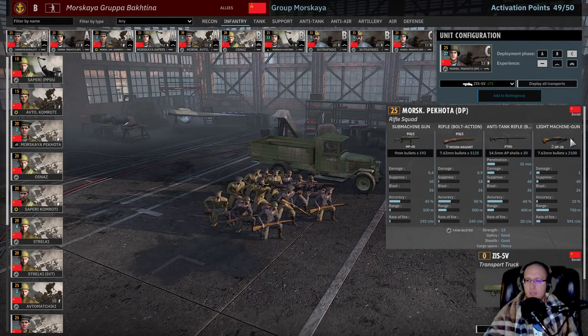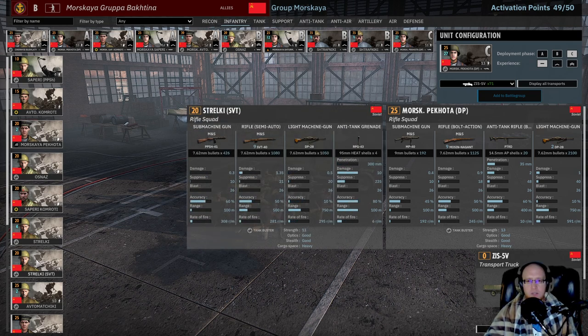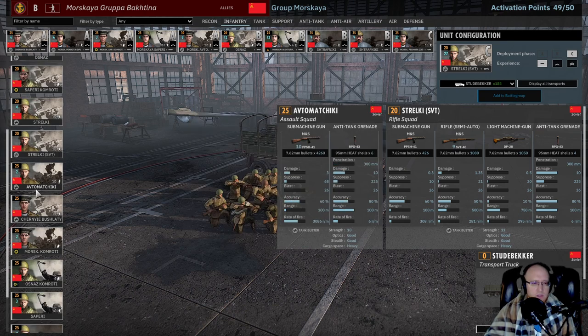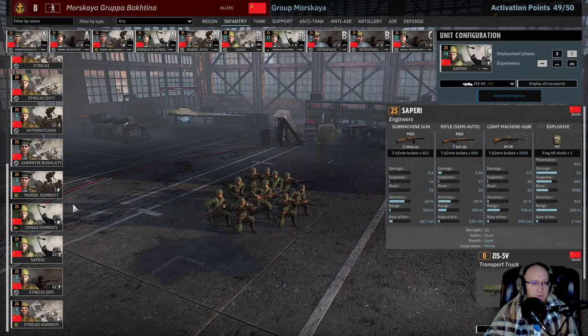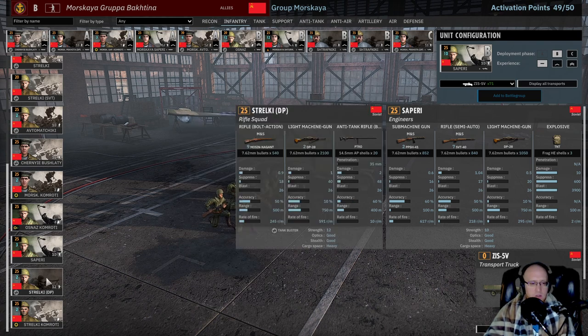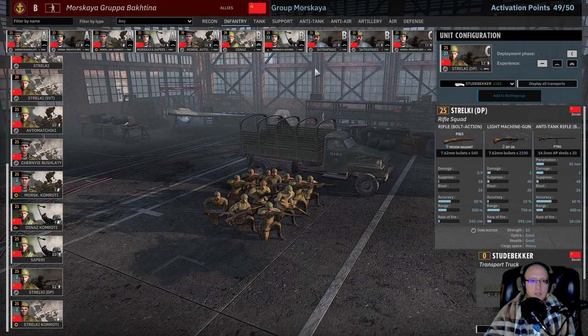Finally, a C-card of Moskaya Pakota DPs for the double machine gun. The other Moskaya Pakota option is really underwhelming — it has no machine guns, so that's why I don't take it. The Strelke DP SVTs are fine but honestly a weaker version of the Chernyes — they're five points cheaper and have a grenade instead of an anti-tank rifle, but I still like the Chernyes better. The Avtos aren't very good. Sapody are fine but you can't bring them until B, and I don't think they outfight any of the units I have there. That's the infantry choices — awesome infantry tab.